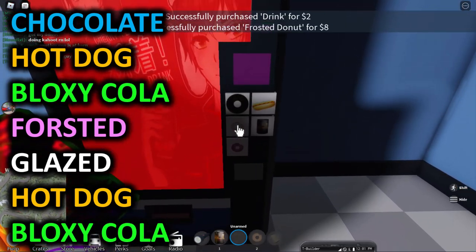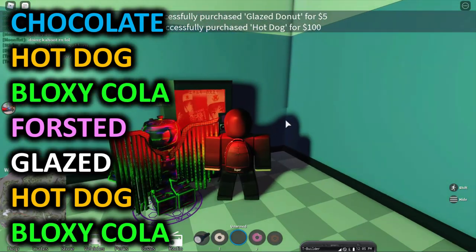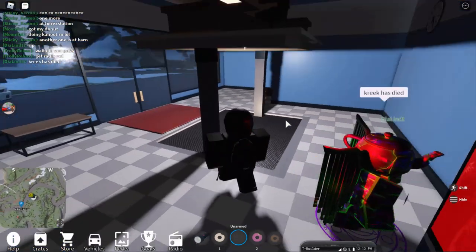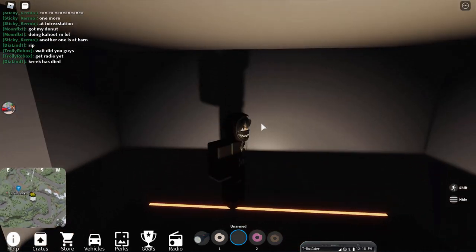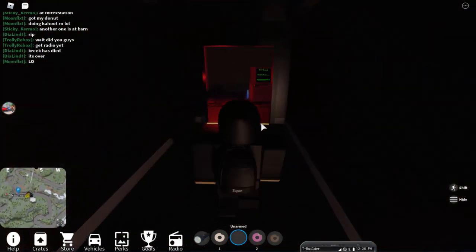Jump out and run inside to find the vending machine. The code is: chocolate hot dog, Bloxy Cola, frosted (the pink one), glazed, hot dog, then Bloxy Cola again. If you enter all of these correctly, it's going to open a secret lift that comes out of the floor.